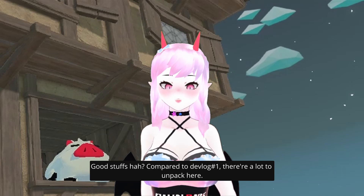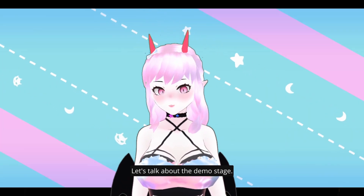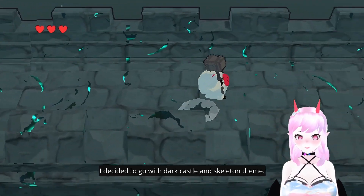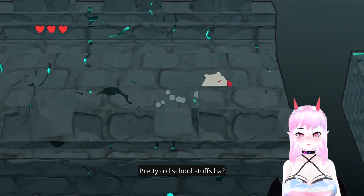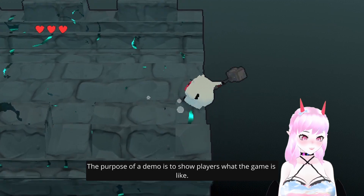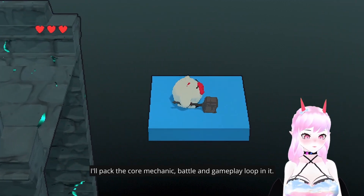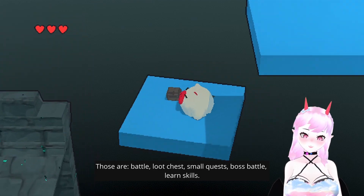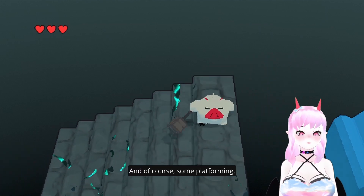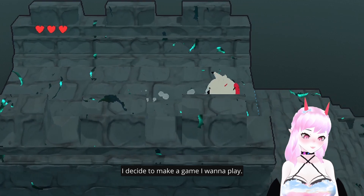Good stuff, huh? Compared to devlog one, there's a lot to unpack here. Let's talk about the demo stack. I decided to go with a dark castle and skeleton theme — pretty old school stuff. The purpose of the demo is to show players what the game is like. I'll pack the core mechanics and gameplay loop in it: there are battles, loot chests, small quests, boss battles, learning skills, and of course some platforming.